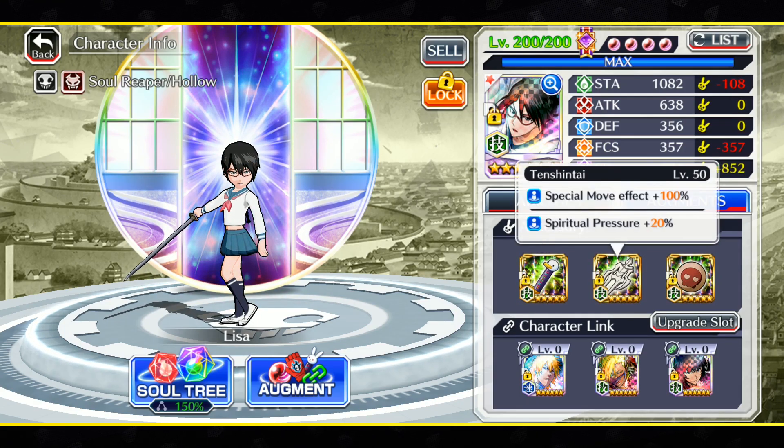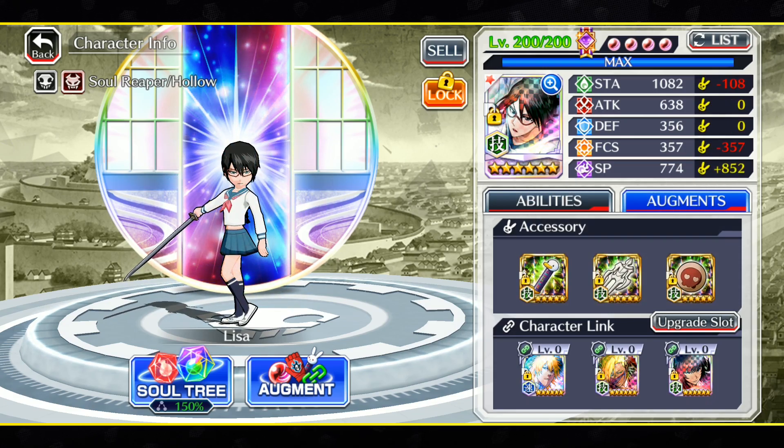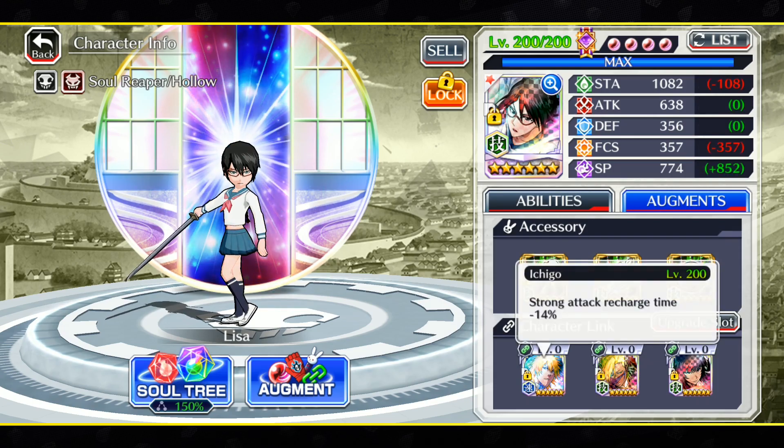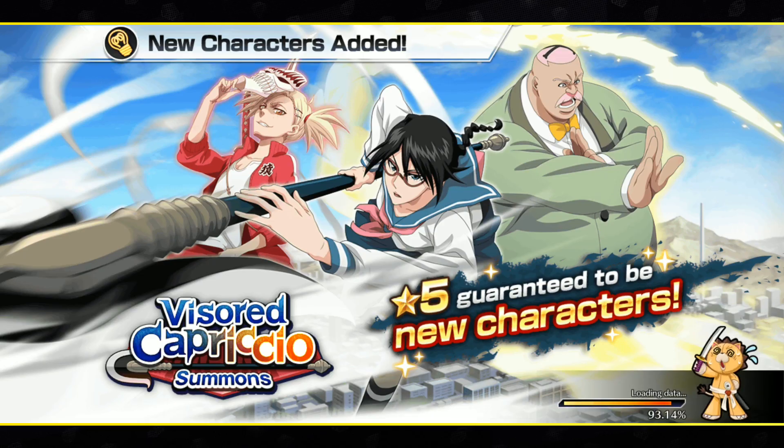These are the accessories I'm running on her. Unfortunately I don't have them at 30, I don't have a gold Yuki, and I don't have any of the new accessories either, which really sucks because the game just doesn't want to give them to me. I'm running full recharge for the first set, and then for the second set I'll run Senkaizen to see if I can maximize her damage output with what I have.